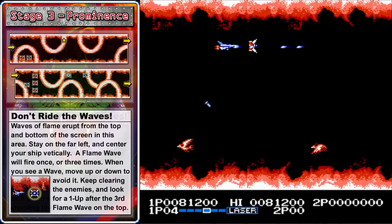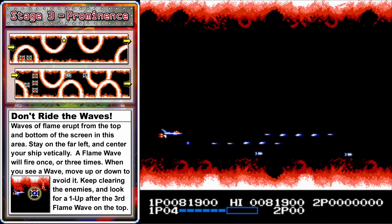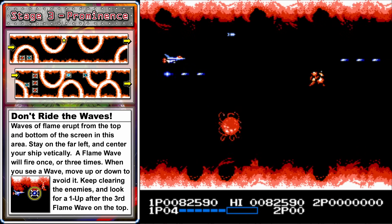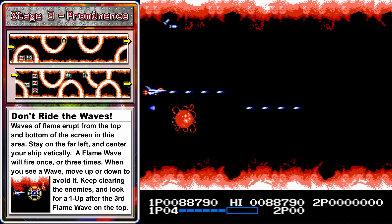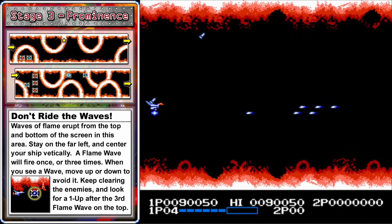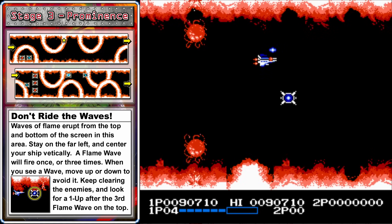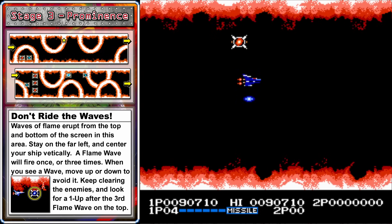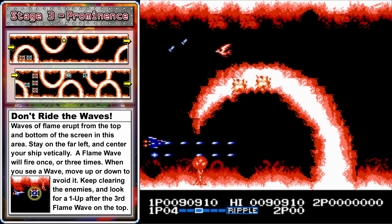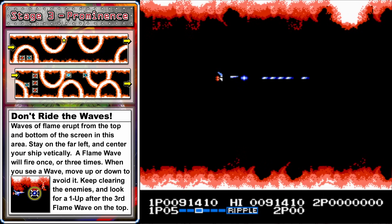If you don't despawn the dragon, make sure to quickly shoot it in the face because it will continue to chase you. In this area, waves of flame will erupt from the top and bottom of the screen. You want to hang out in the middle of the left side and then move up or down to get around the flame waves. Whenever you see one of them spawn, it will appear either one time or three times, but nothing in between. Once again, we can use a blue pod to clear a line of fire birds, but then we need to get back to the left to avoid the flame waves again. There's a one-up at the top of the screen here, but don't go after it until that top flame wave is done firing.